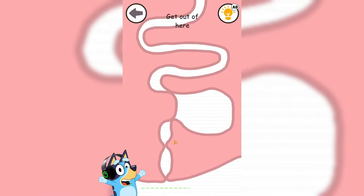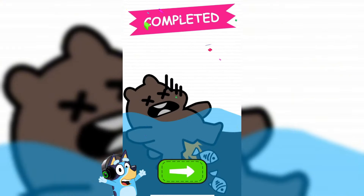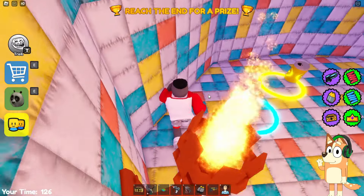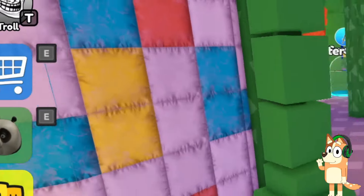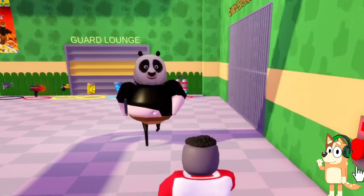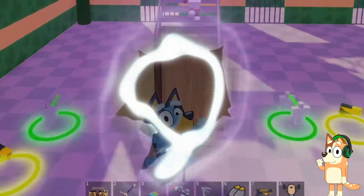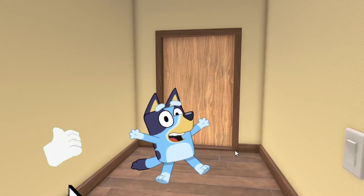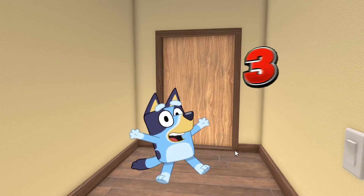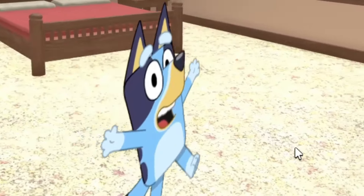If you liked it too, we will definitely record the second part of the walkthrough. Just look at his huge head — she really looks extremely disproportionate. This kung fu panda has a sword sticking out of his shoulder. It looks like we've reached Mom's bedroom. If you like and subscribe to the channel now, I will show you what she does there. Come on guys, about three, two, one. Bluey, get out of here now. I changed my clothes here.